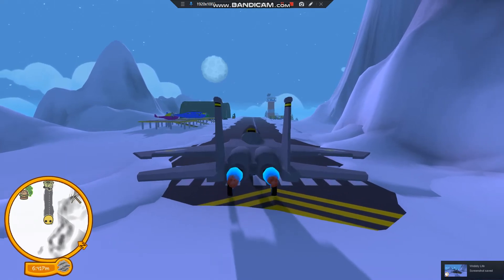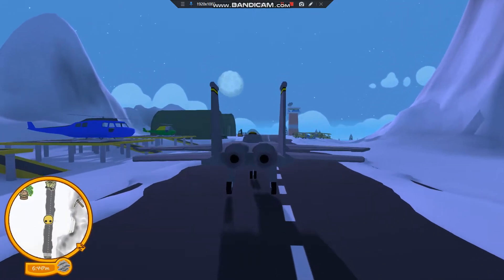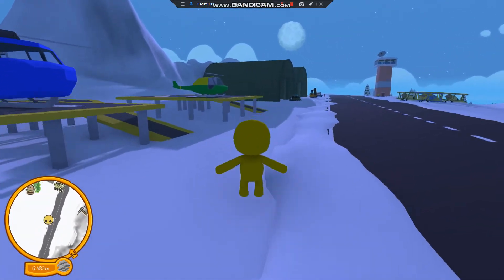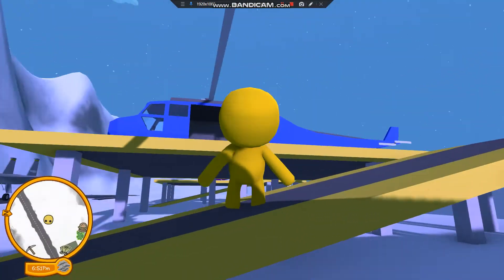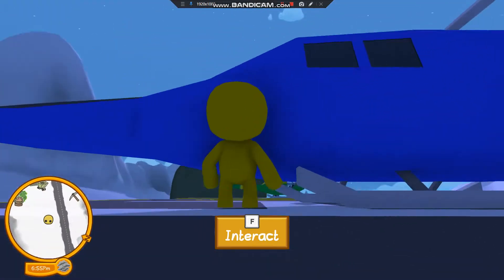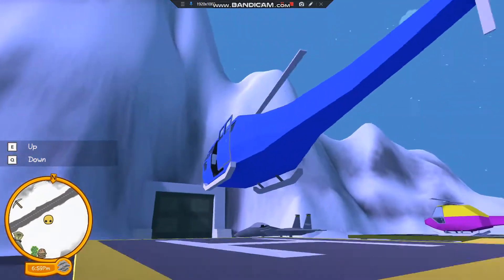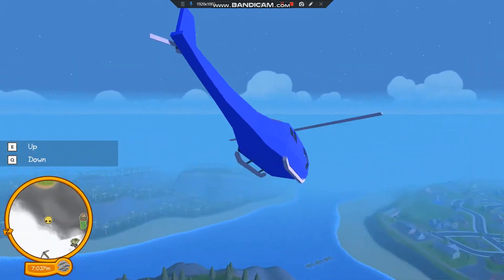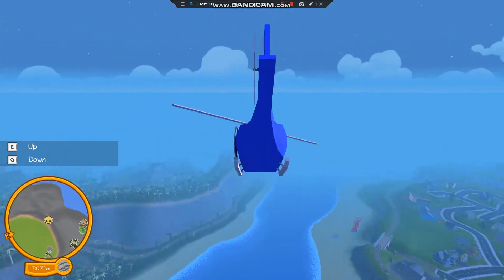Hello, welcome back to another video on Wobbly Life. I didn't manage to show you the helicopters in the last video - I had to end after 10 minutes. I will just show you them quickly. There's that helicopter and the other small helicopter over there, pretty much the same. I can go up and down using E and Q, and there are also helicopters over here.